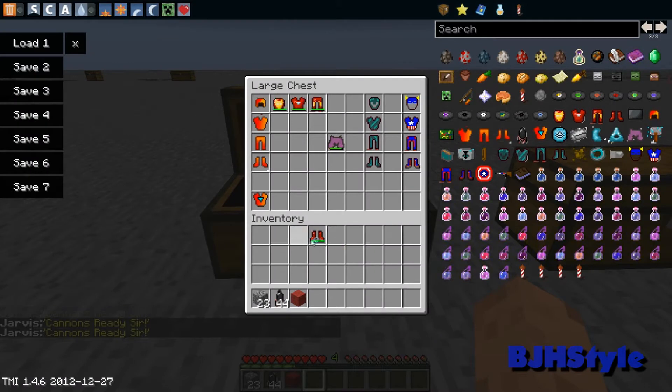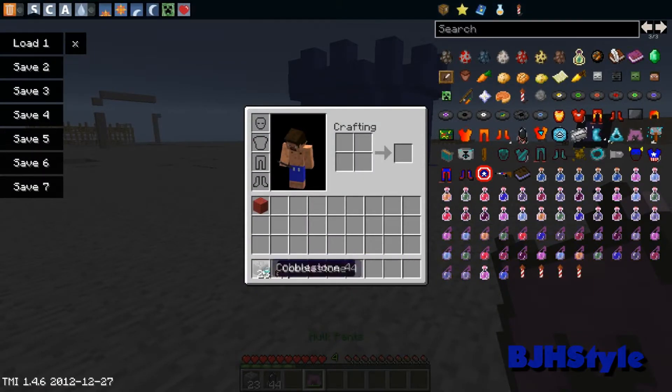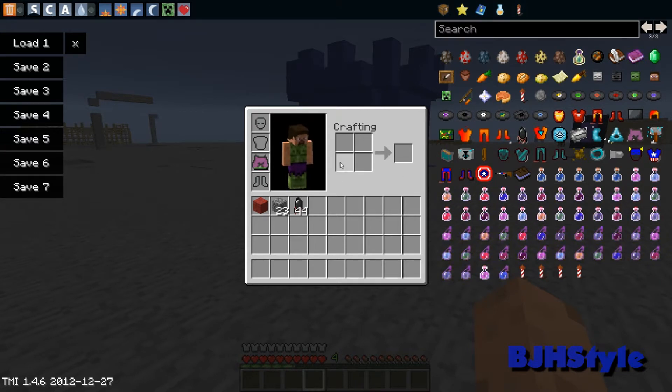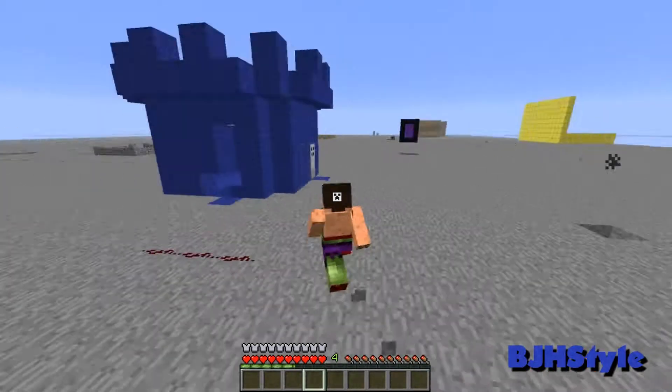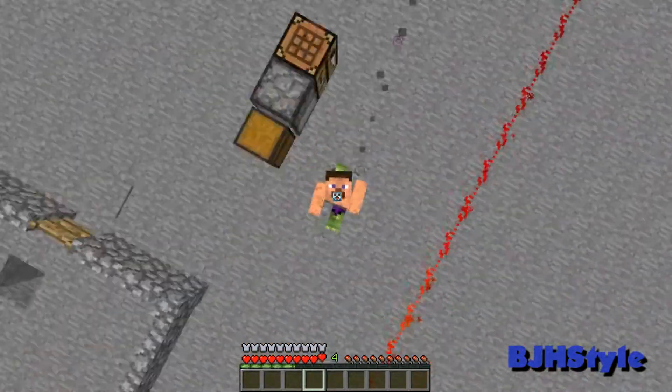Let's put the Iron Man suit away and go to the Hulk. You can wear Hulk pants — let's put them in. You can see I've got a skinny Hulk body. Press 5 and when I run, little TNT explosions go off.